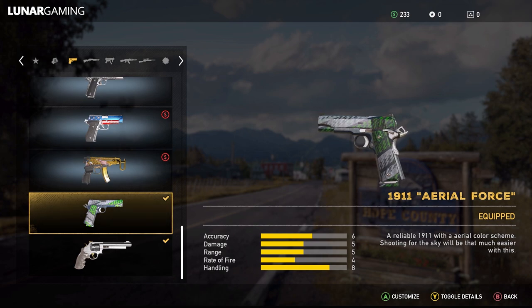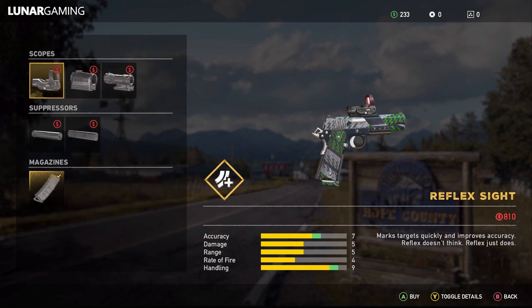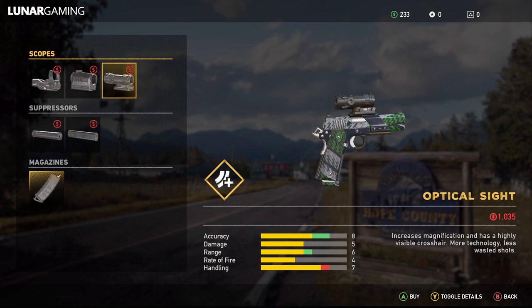For weapon mods you can choose from three sights, two silencers, and one magazine to customize the weapon. The reflex and red dot sights increase accuracy and handling and are better for closer, quick firing. The difference between the two is personal preference — I always like the red dot as it gives you a better field of view. The optical sight, however, increases range over handling, which is perfect for longer distance fights.